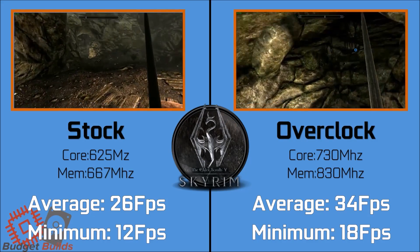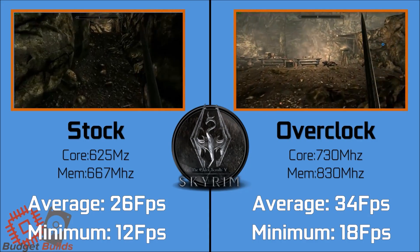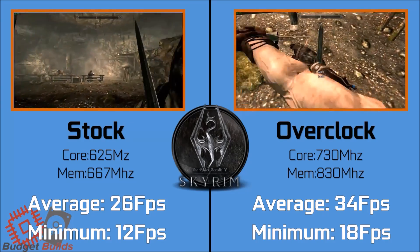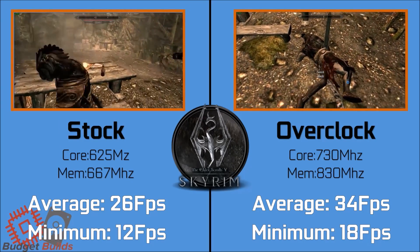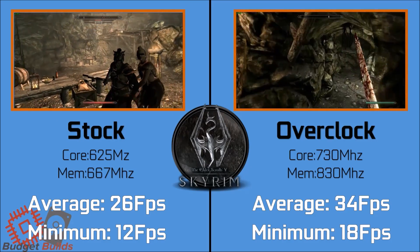Skyrim here. We opted for the medium preset at 720p. The game originally set itself to high, however I felt the card was more suited to a lower setting. Running the game with FXAA and 8x anisotropic filtering yielded us an average of 26 FPS on stock and 34 FPS on overclocked settings.